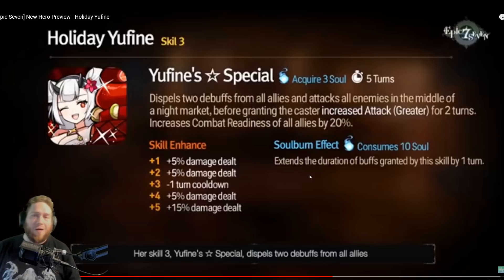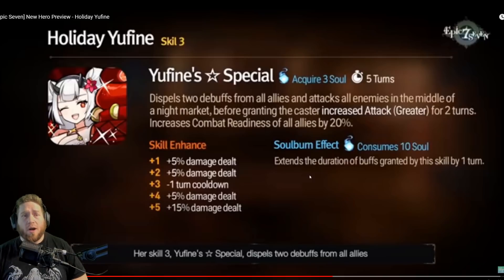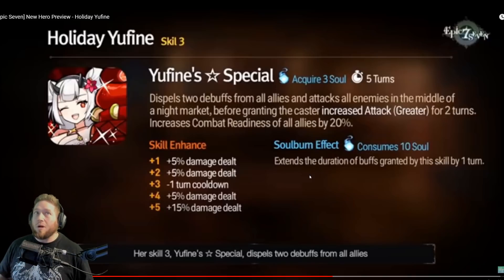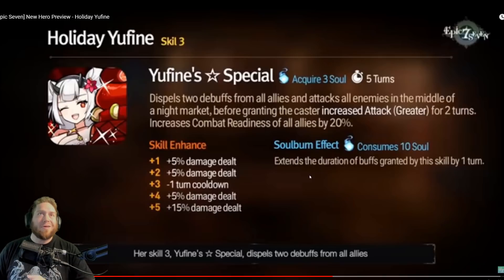Her S3 dispels 2 debuffs from all allies and attacks all enemies in the middle of a night market, before granting the caster increased greater attack for two turns, and increases the combat readiness of all allies by 20%. She's going to get missed by Basar so they're not going to get pushed back, and she's not going to get stunned with immunity set. This works kind of like a DJ Basar / Quen CR push forward without the debuff immunity afterwards, but she gives herself greater attack. It's on a four-turn cooldown — very very strong.